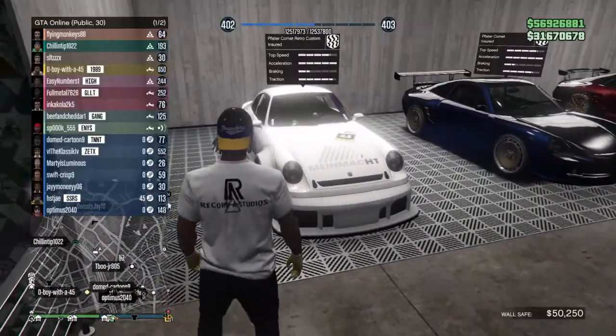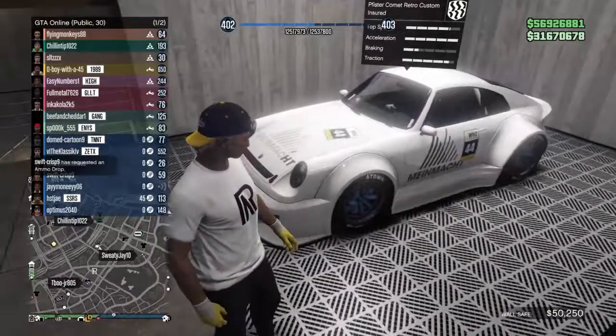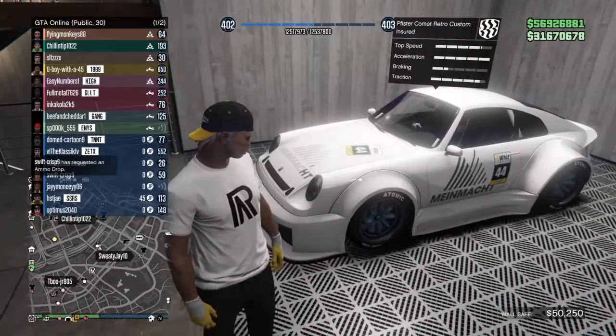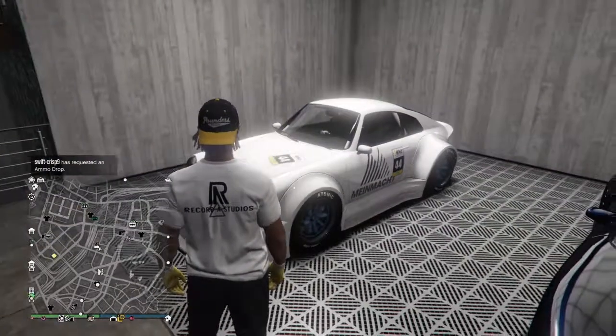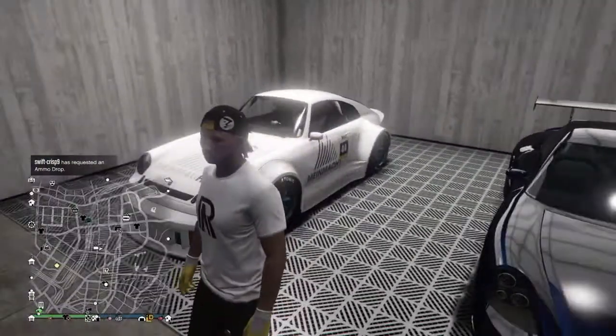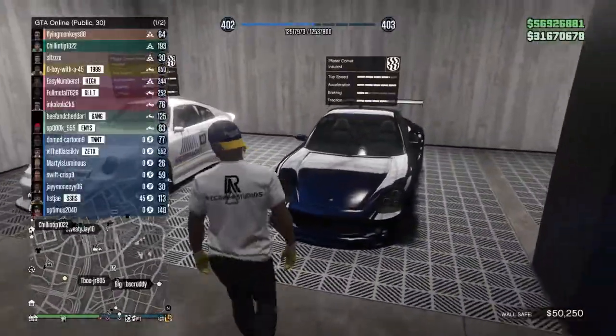As you can see, we have the Retro Custom — nice looking car, with the wide body. At first I didn't like it, but I figured out something that works. And it's that decal. That decal right there is the go-to decal for that car.